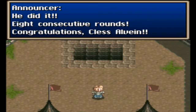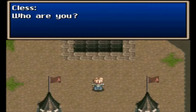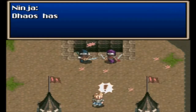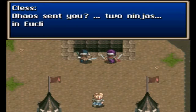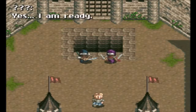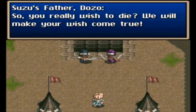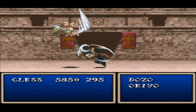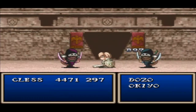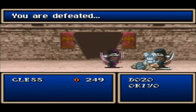You did it! Eight consecutive rounds — congratulations, Class! Do you wish to try your luck in the final round? We've been waiting for you! Who are you? Instead of the final round, we'll actually encounter the ninjas. Daos has sent us here to kill you. Two ninjas in Euclid — you're Zuzu's parents. Are you ready to meet your doom? Wait, you're being controlled by Daos. Yes — I am ready, please kill me now. We actually have to fight them alone. Oh, they took me down in almost one attack. I could die here. I will die here if this continues. You are defeated — of course I am.